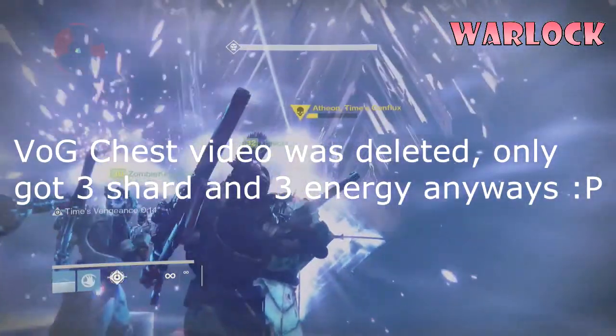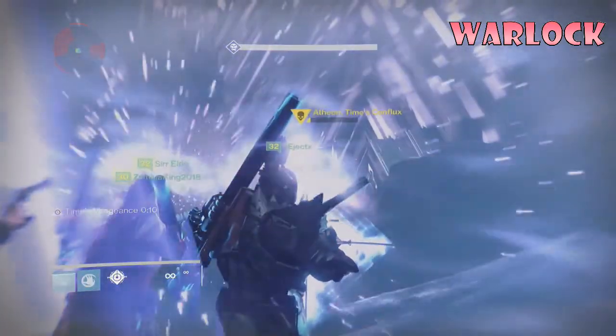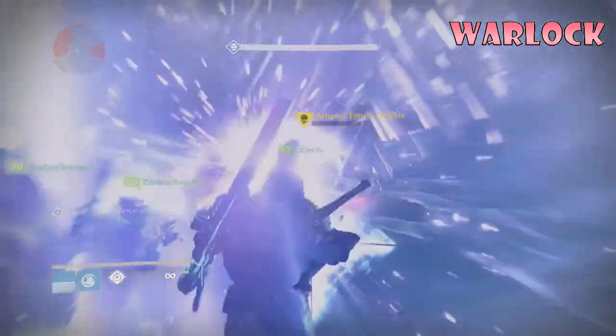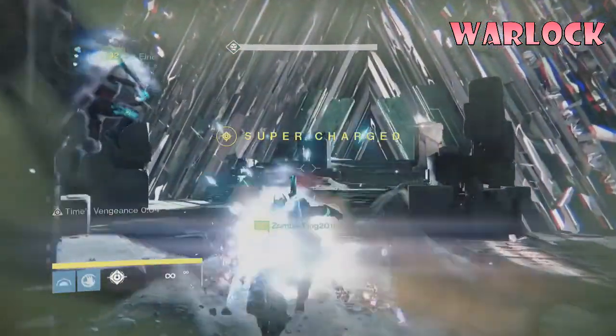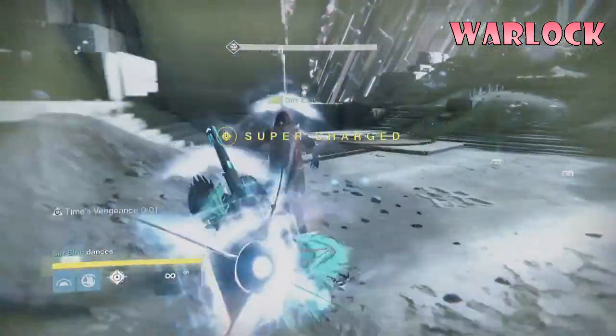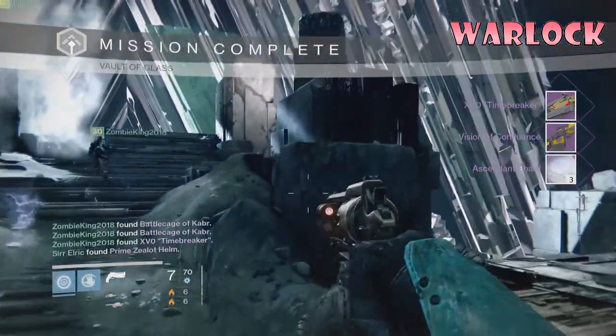And now we move on to Atheon Hard. This is actually a good team — we got it done pretty fast. But I was hoping for another Vex just to kind of rub it in. But I ended up getting the Vision of Confluence and a Timebreaker. Kind of stupid.